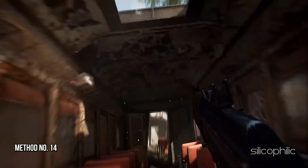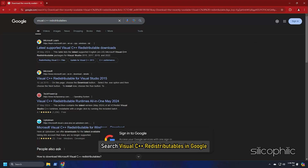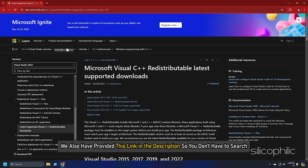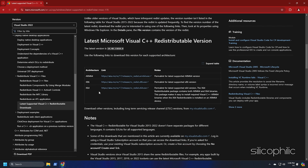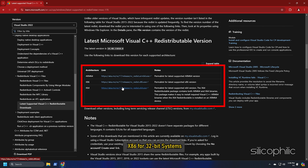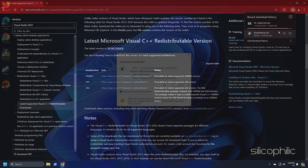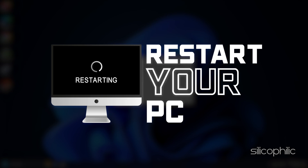Method 14: Install the Visual C++ Redistributables. Search for 'Visual C++ redistributables' on Google and click on the first Microsoft.com link — this link is also provided in the description. Download the Visual C++ redistributables available. Remember to download the correct architecture: x64 for 64-bit systems and x86 for 32-bit systems. Install the downloaded file, then restart your PC. After the PC restarts, run the game and the issue should be fixed.